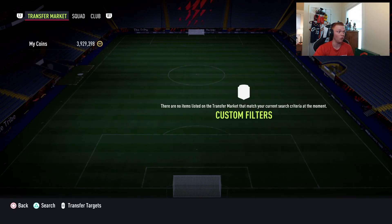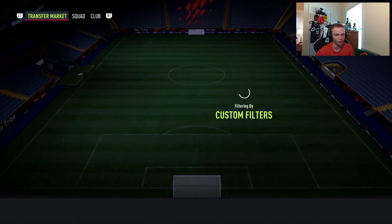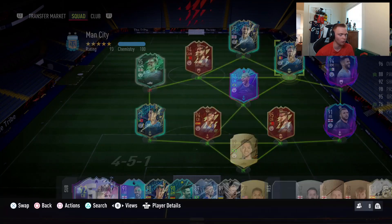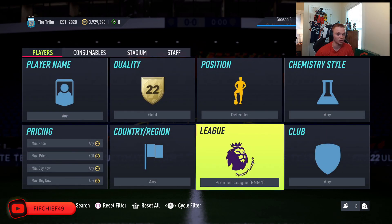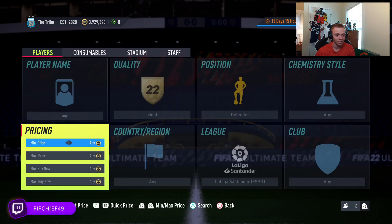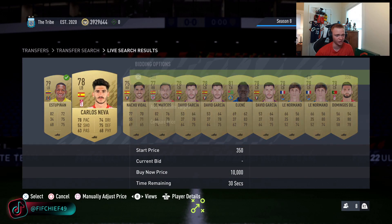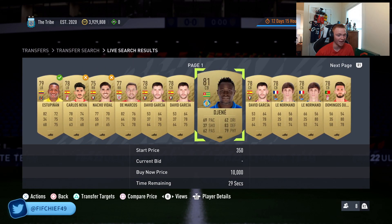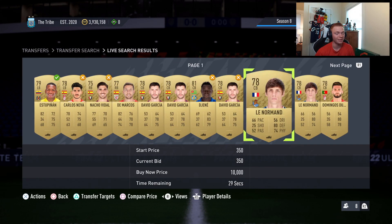At this point in the year, making coins on a low budget is the easiest it's ever going to be just because of the sheer amount of cards. Look at all these cards on open bid that have literally no bids — all these center backs, defenders, everything in La Liga. It makes it really easy because there are so many SBCs coming out and so many cards fluctuating in price. I could just sit here and bid on all these La Liga cards, and if that doesn't work I can go do the French League, the Bundesliga, and find my own filter.